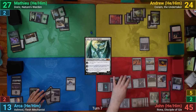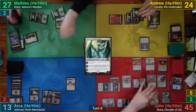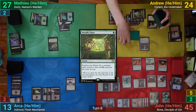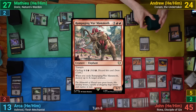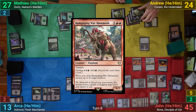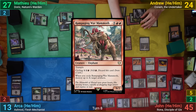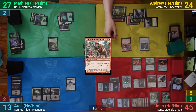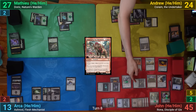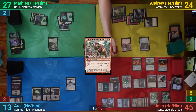Arja draws but with nothing to do against John, just passes to Matt. Matt's main phase has Toski come in and he passes. During his end step I cast Worldly Tutor to find Rampaging War Mammoth and put it on top. I draw it, cycle it putting four into X, and target Rings of Brightearth, Aetherflux Reservoir, Mystic Forge, and Bolas's Citadel — blowing up the artifacts and drawing a card before passing to John.